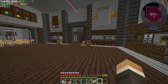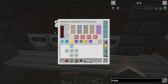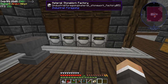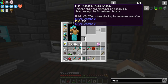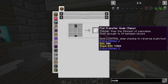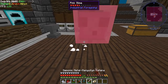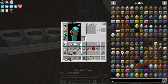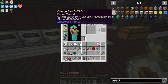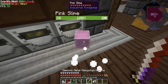Chat mentions some thin flat item transfer things that can fit between blocks - I've never seen those before but that is really cool, being able to put a little item that transfers between blocks. Apparently they don't auto output though - there's an add-on for auto output.